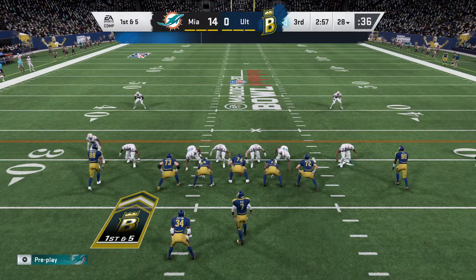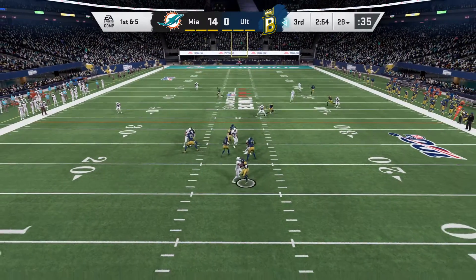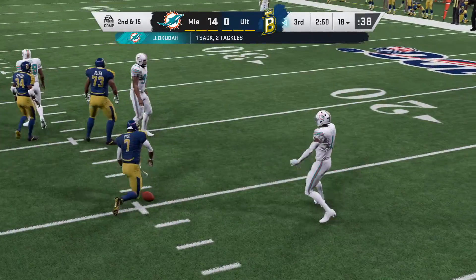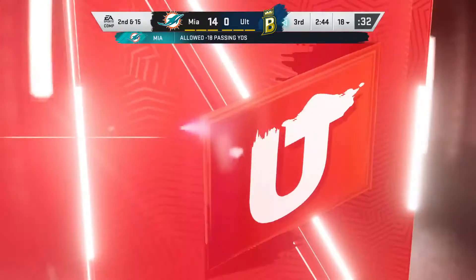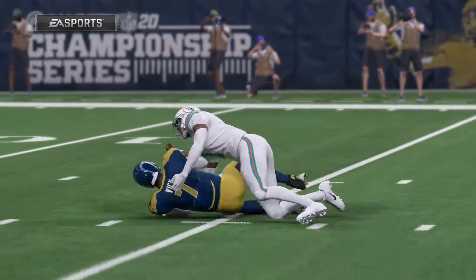Not even get to the red zone, let alone put points on the board. They've got to take a deep breath, relax, try to figure out what is working — but he cannot get away. Down goes Vick. So much for setting the tone of the drive offensively — giving up a big sack that loses that kind of yardage, not a great start.